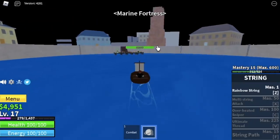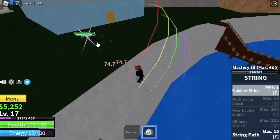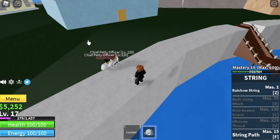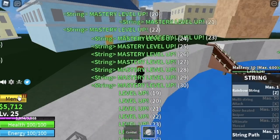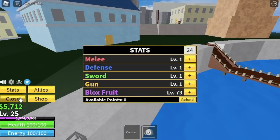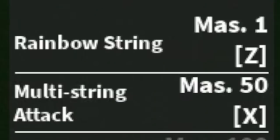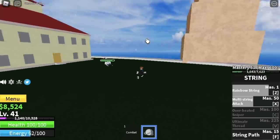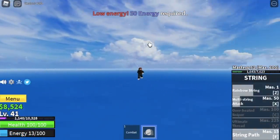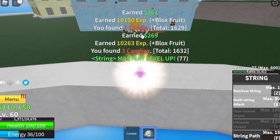Marine Fortress! All you need to do is lure petty officers and use your Z skill. Just be patient at the start, and after defeating just two, you will level up really fast — especially your mastery. Our goal here is to unlock two skills so we can grind faster. Put all stats into the Blox fruit. By the time you reach level 40 to 41, you will unlock your second skill: the multi-string attack. We also unlocked our third skill — the string path, which I call Spider-Man. Back to grinding petty officers until you reach level 60.